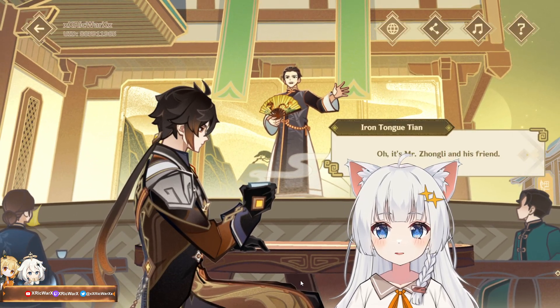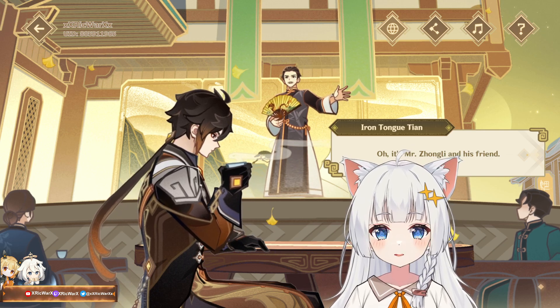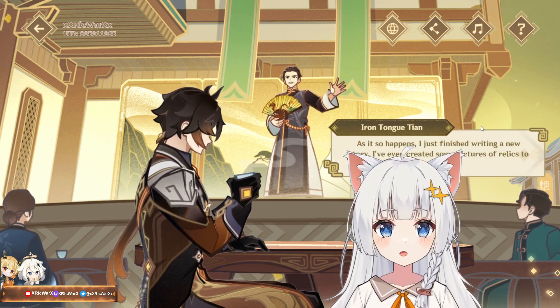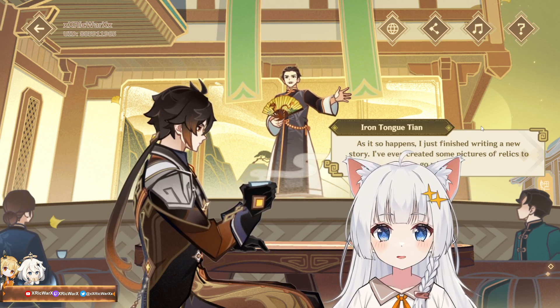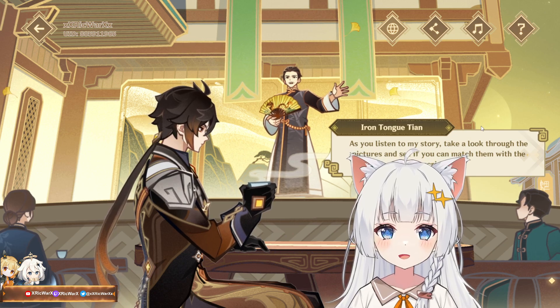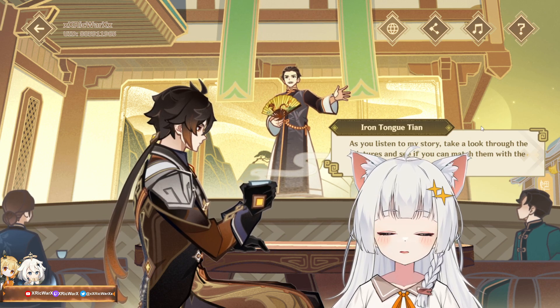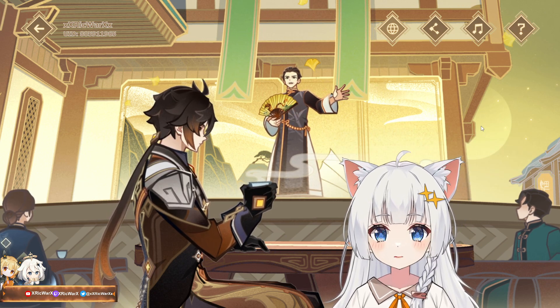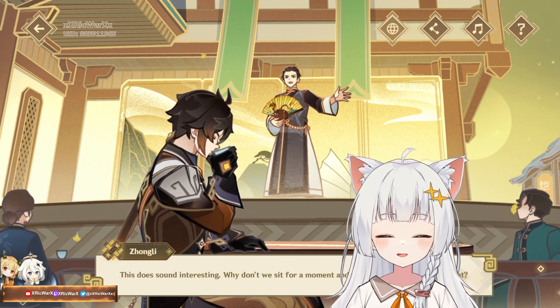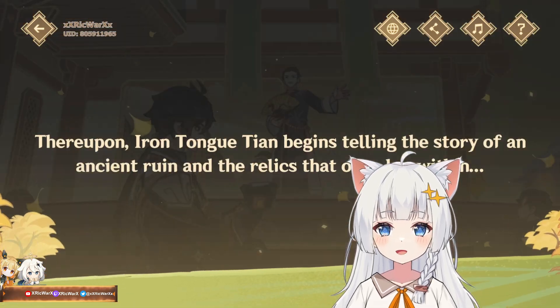This web event gives you primogems — not a chance, one guaranteed to get one. It's Mr. Zhongli and his friends. He says: 'As it so happened, I just finished writing a new story. I've even created some pictures of relics to go with it. As you listen to my story, take a look through the pictures and see if you can match them with the description.' That's how the game goes — sounds interesting!